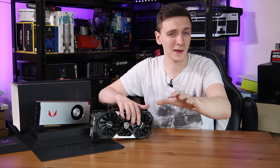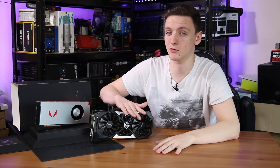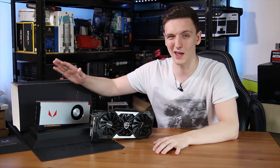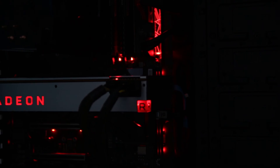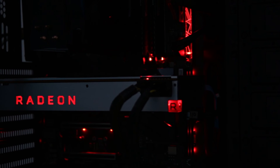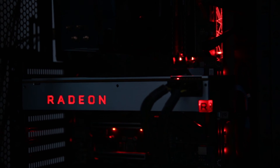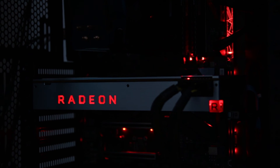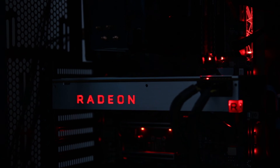So there you have it. Also, in terms of temperatures, this card was running at a maximum of 69 degrees Celsius, whereas this one maxed out at about 80 to 85 degrees depending on what load it was under. Obviously there are some differences — this is a triple fan, beastly massive 2.5 slot card, whereas this one is a 2-slot blower style card, so there's obviously a little bit less in terms of heatsink material and stuff like that.